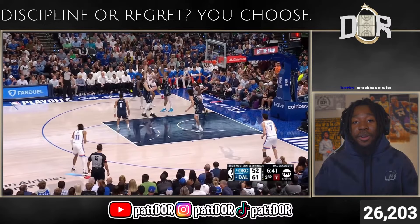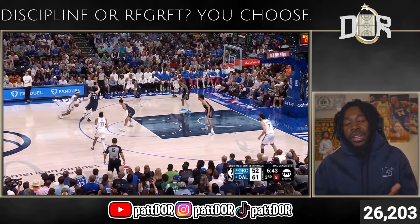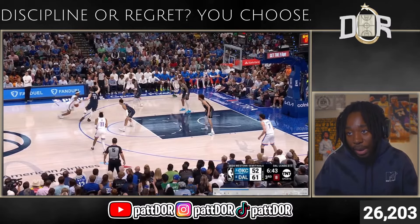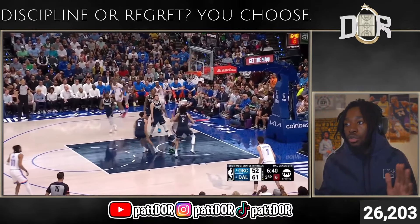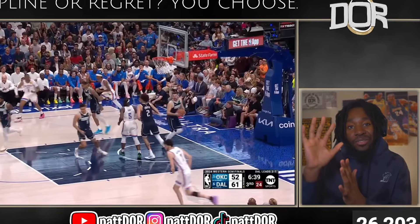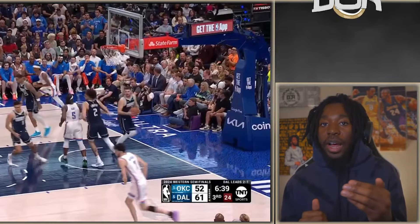He gets 34 points off pure mid-range. When Shay gets into this floater, you see three defenders within a five-foot vicinity, but he only sees one at this point. JDub's in the left corner, Kairi's on the strong side corner not helping off JDub — that cuts it to two. He attacks Luca with a bump, puts him off balance so he can't contest — now it's down to one. He just has to get it over PJ Washington, which he drills in practice with those foam pads all the time. One defender to really worry about, because he did all the work on the ground reading Luca and Kairi.